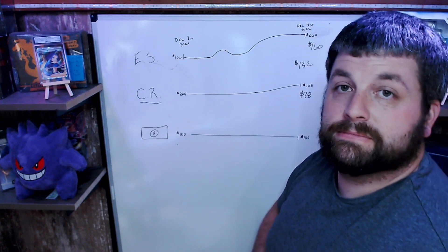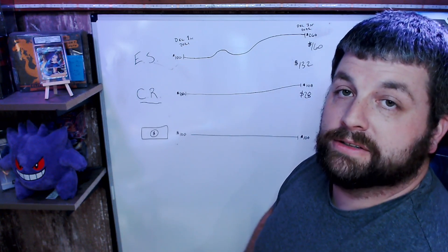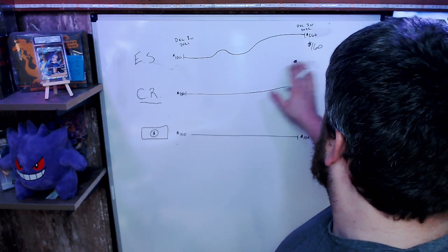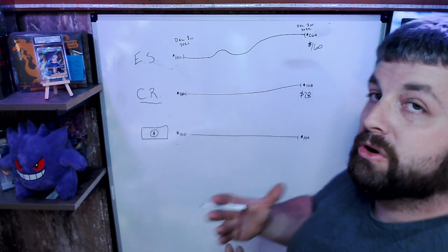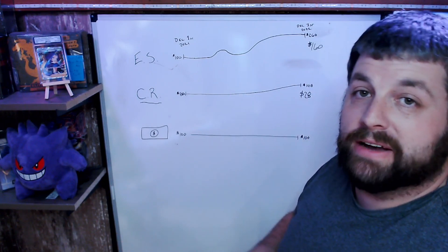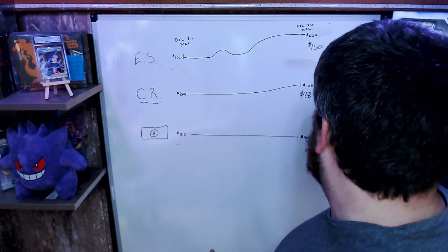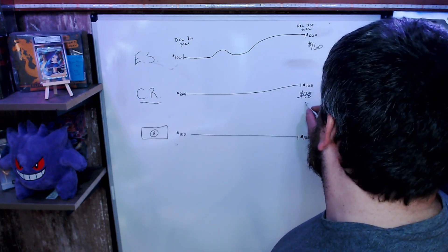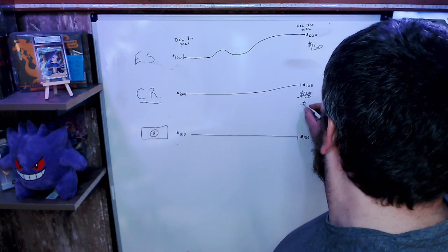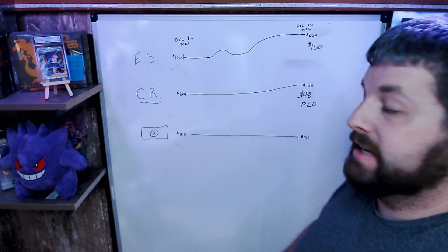The price difference gives you $132. Your opportunity cost was $132. Now, we do have to account for inflation — and that's where the US dollar comes in. You actually did not make a true $28 on Chilling Reign, because over the last year you're losing about 20 dollars to inflation on the sales of that item.